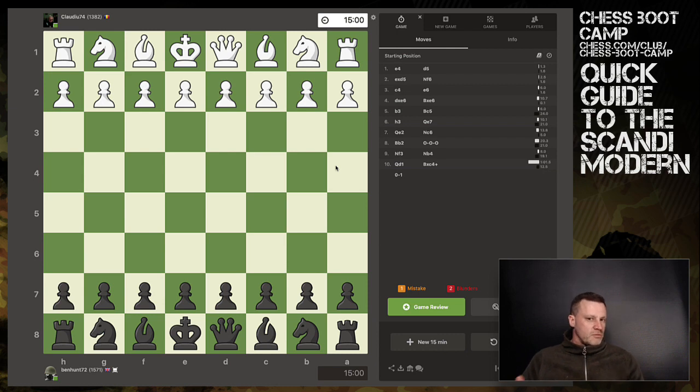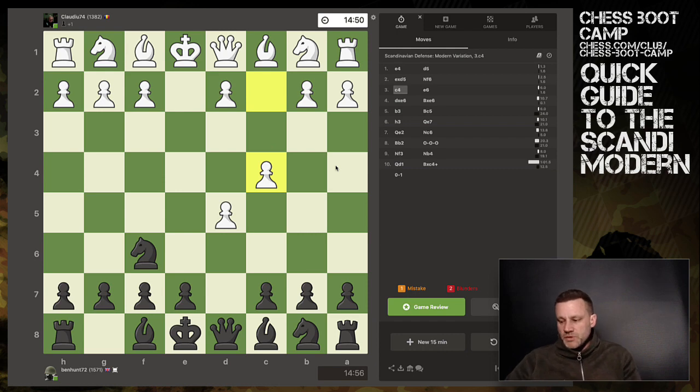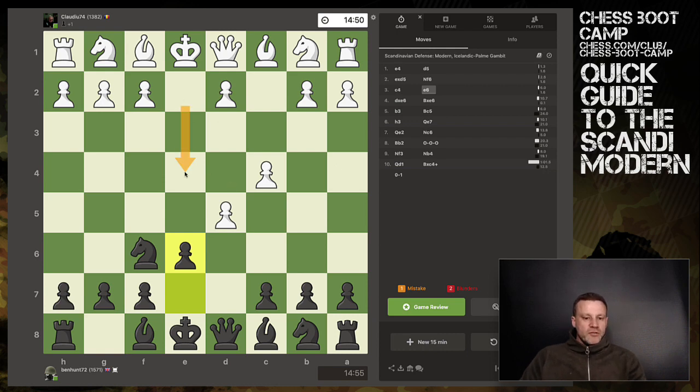This is a 15-minute rapid, my opponent's rated 1382, I'm 1571. Scandinavian - it's the modern. Here's an important one you need to know about. White's thinking: I've already moved this pawn, it's doubled and out in space - I may as well just trade it off. So we trade, but you get to recapture with the bishop. Now you're only three moves from castling long or two moves from castling short, and you've got two pieces out on the board.